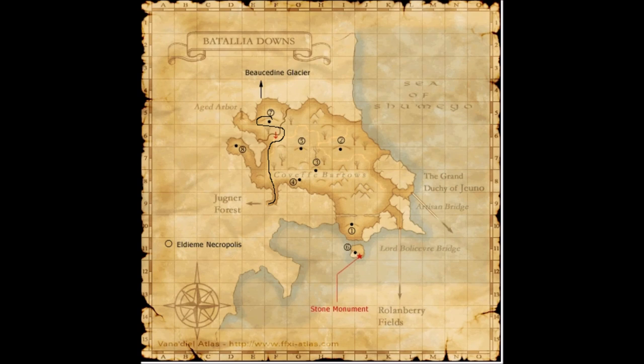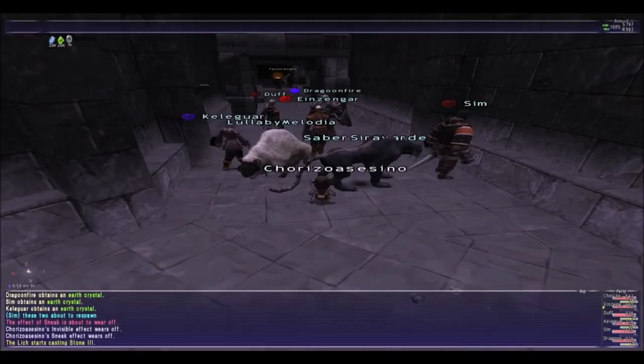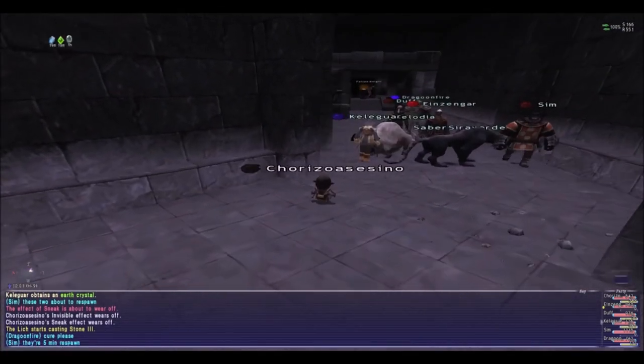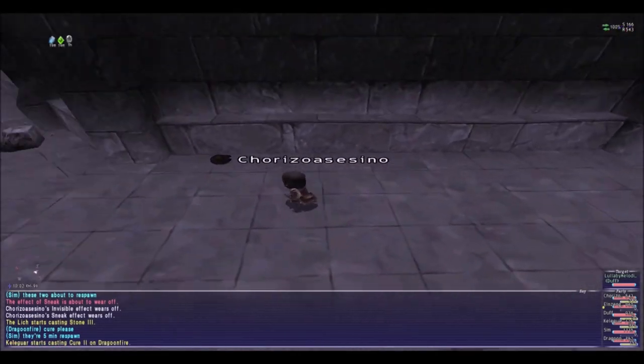We're going to go to Battalion. The entrance to Necropolis is right there at number seven — that's the entrance and that's the location. The square is where the enemy is located, the monster that we want to kill.